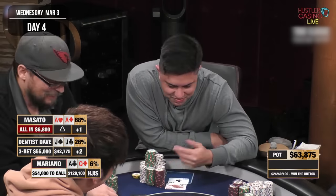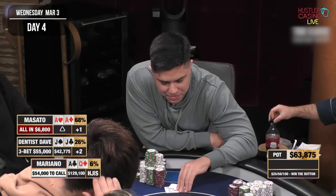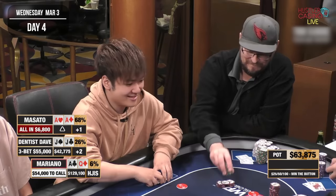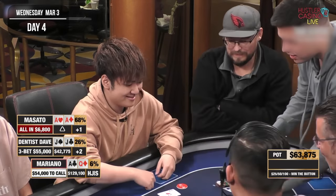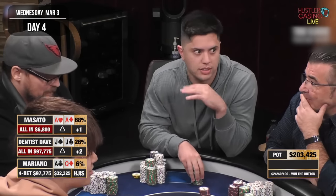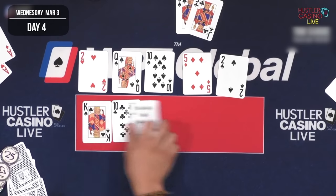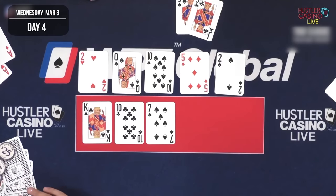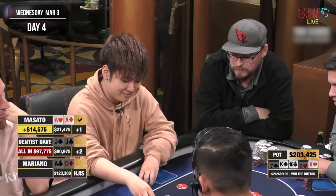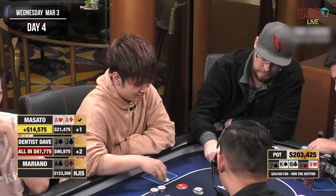We could be behind sometimes but could certainly be ahead and flipping against some pocket pairs. This is a really high-variance spot — not something I recommend often — but I decide to jam all in, targeting a big side pot against Dentist Dave. If he folds that's obviously a massive win since he'd forfeit $55,000. Dentist Dave calls with pocket jacks — not ideal, as Masato has two of my outs. We decide to run it twice. First flop is queen-high so we secure at least half the side pot. Second flop is king-ten-seven — we've got a straight draw, but don't hit any outs. We chop the side pot with Dave and give Masato around $7,000 for his triple up.